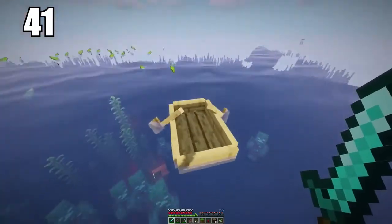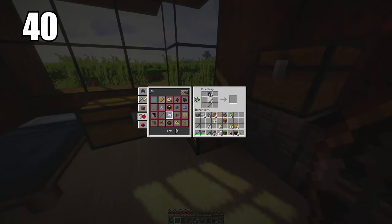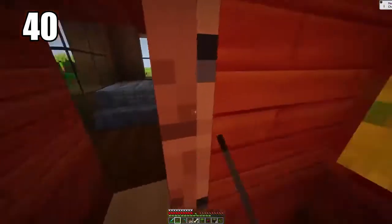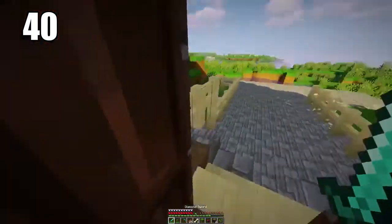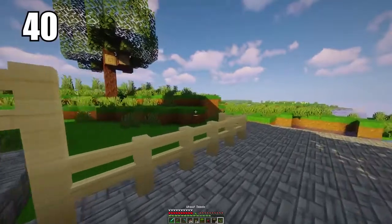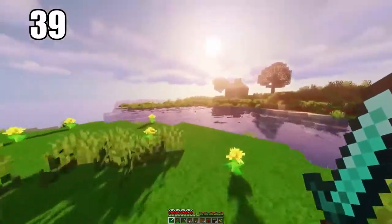Number 40 is an organizational tip: when storing food, have two different chests — one for cooked materials ready to be used, and another for raw materials. Mixing them together gets disorganized. If you do it right, keeping production up and organizing your raw and cooked resources separately makes your life way easier.